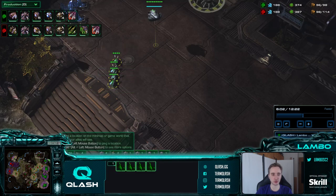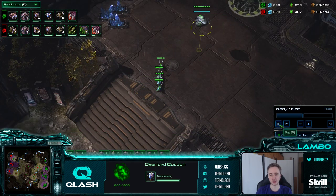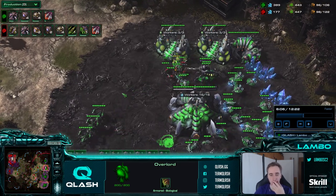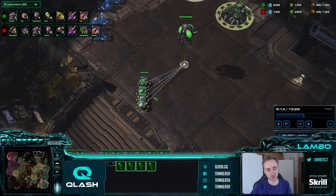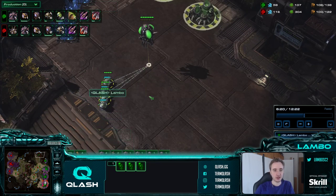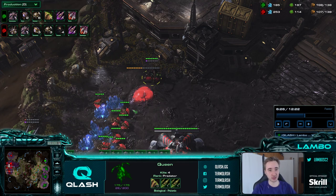Now that my overlord speed is done I'm going to scout in with the overseer. I'll use leftover zerglings for baiting drops - those are very often very efficient, especially because zerglings aren't the most important units anymore and it only costs 25 minerals and 25 gas. It's basically one less ravager for me right now but has the potential to kill a lot of workers as well as deny mine time. I scout a hydra den right here.